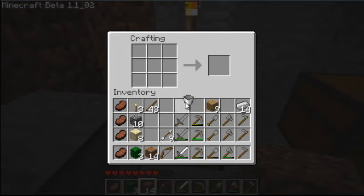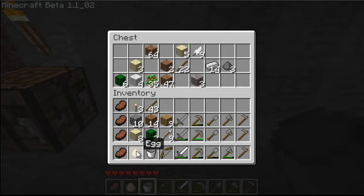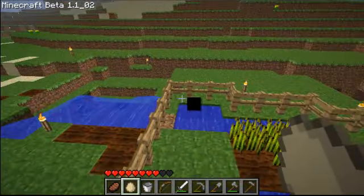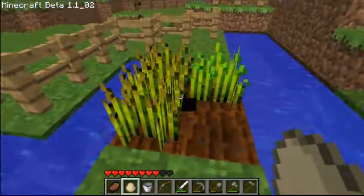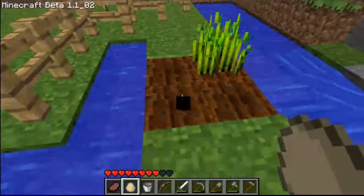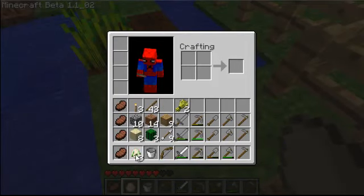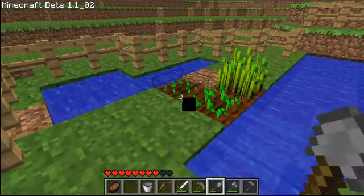I collected two more iron pieces while digging here, and I also wanted to get some flint. Now with this iron I want to make something cool — a bucket, a super bucket of awesomeness! I put my items in the chest and sorted my extra stuff.